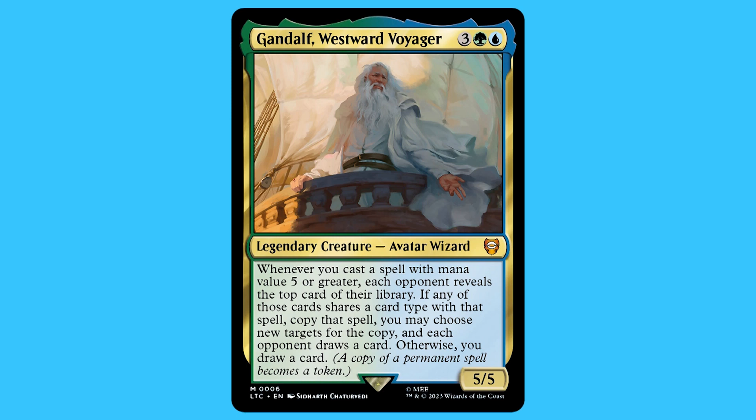The sub-commander is Gandalf, Westward Voyager. For three green and a blue you get a legendary creature — avatar wizard — that is a mythic. Whenever you cast a spell with mana value five or greater, each opponent reveals the top card of their library. If any of those cards share a card type with that spell, copy the spell — you may choose a new target for the copy — and each opponent draws a card. Otherwise, you draw a card. He is a 5/5.